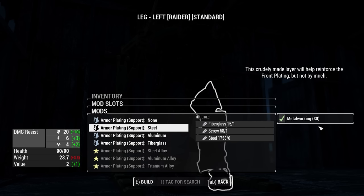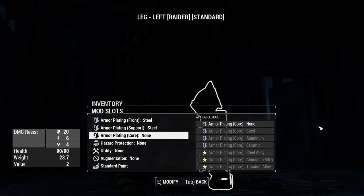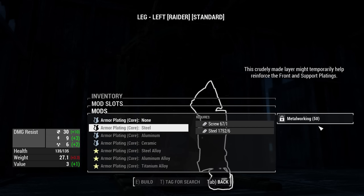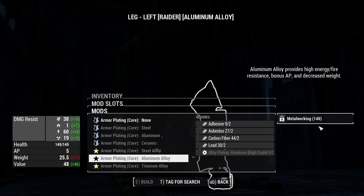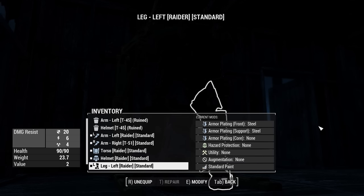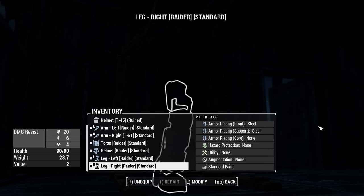We have a couple more here to do. Let's just go with steel for the legs. I can't do anything meaningful there. To do the regular core steel parts and then the alloy ones - which are the better, really good ones - you just need high grade. I'm not sure what the low grade or medium grade versions of the alloy platings are actually for. Steel for that, and that's all we can do. I think we're good.